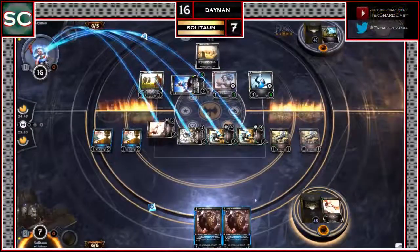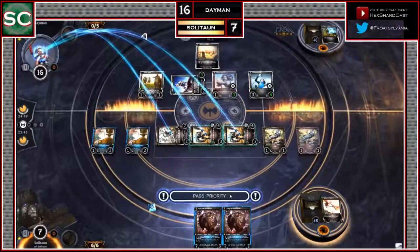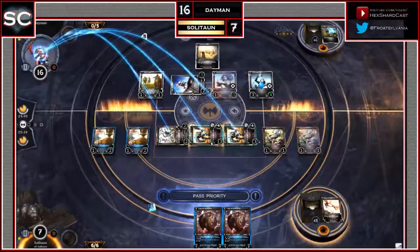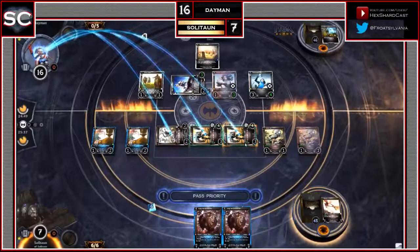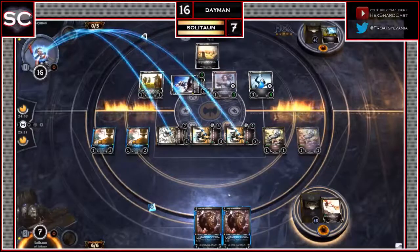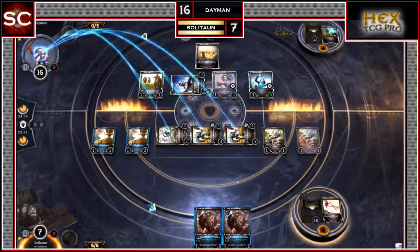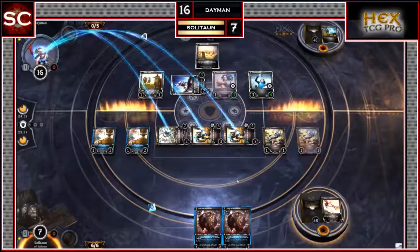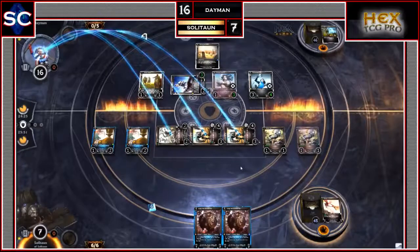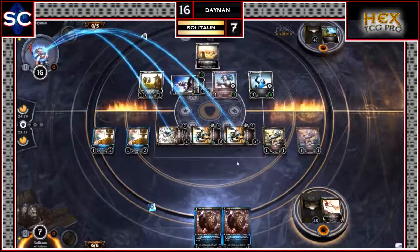Daemon had a Repel in hand, which destroys target attacking troop — down goes the Terrabot. Now Daemon is only facing 8 damage. Daemon is still deciding blockers — he knows if he blocks with the Elite it's dead. Does he want to take 8 damage? If he doesn't block, he can swing back, but Soliton has 4 blockers, so nothing will really go through.